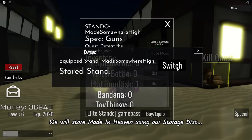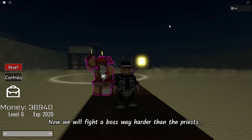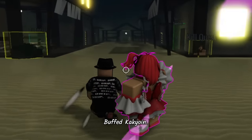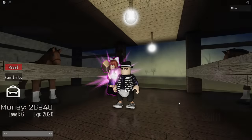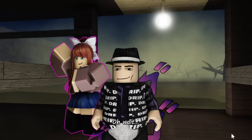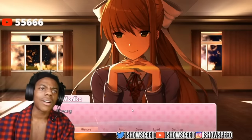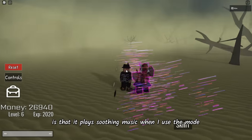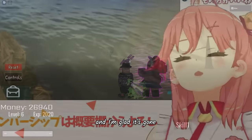We will store Made in Heaven using our storage disc and switch back to our elite stand. Now we will fight a boss way harder than the priests — Thuft Kakyoin. Before that, I want to check out the new skin for this stand. Isn't this skin from that very dark game? The good thing about this skin is that it plays soothing music when I use the mode — the other song sounds so annoying and I'm glad it's gone.